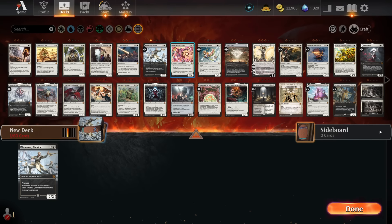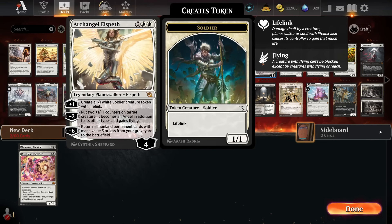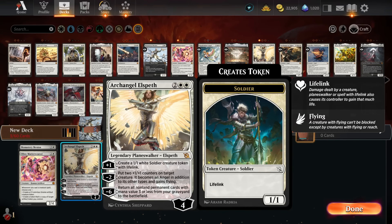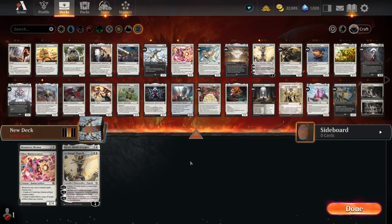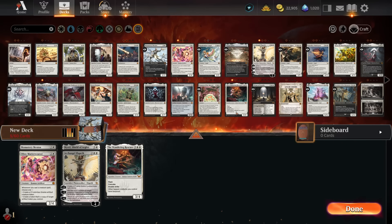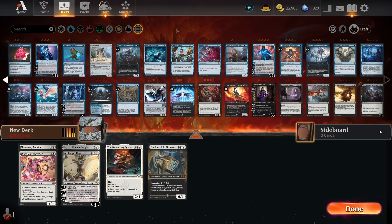So Monastery Mentor makes creatures pretty easily. Standard is a very different kettle of fish because it's very aggressive. Planeswalkers are really great because removal is a little bit worse in Standard — there's just not as much of it. Planeswalkers that make bodies are just really good. I'm trying to keep the curve maybe a bit lower than usual. Wanting Rescuer gets around that by having Convoke, so that's pretty cool. The Virtue of Loyalty is probably too slow. Blue is a lot more controlling than White.